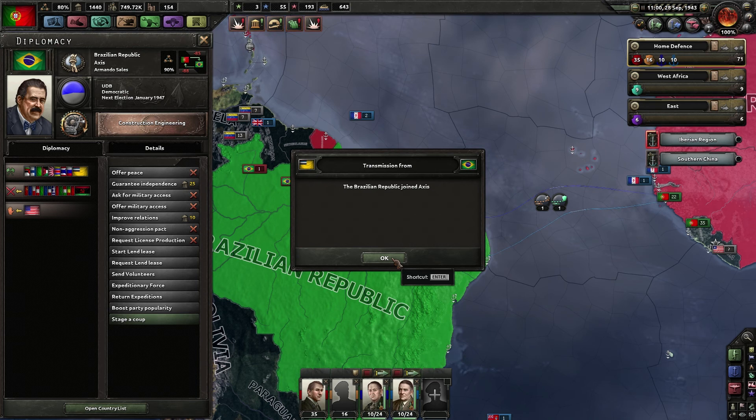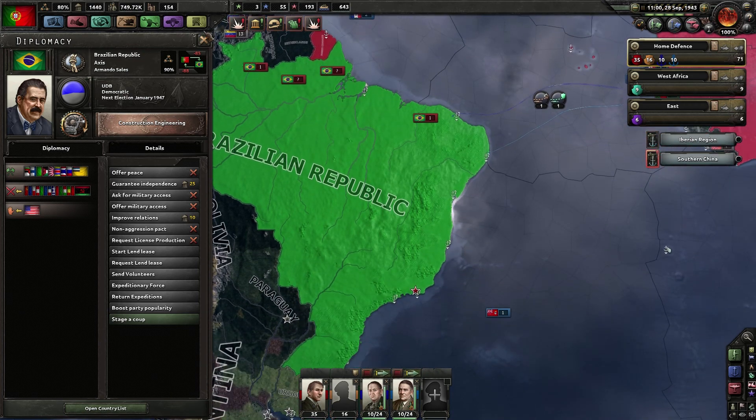The Brazilian Republic joined the Axis - the US might join the Axis as well. Portugal has called Greece as our ally in the Portuguese war. Calling a lot of allies.